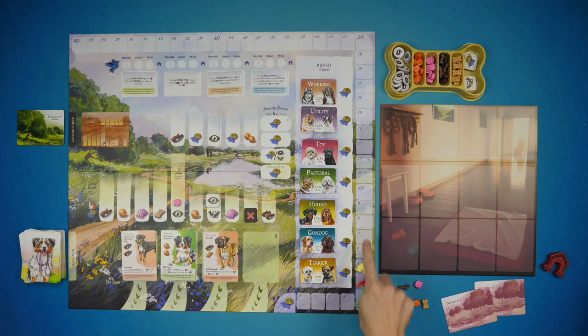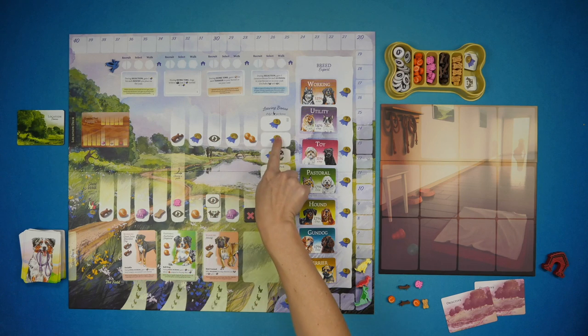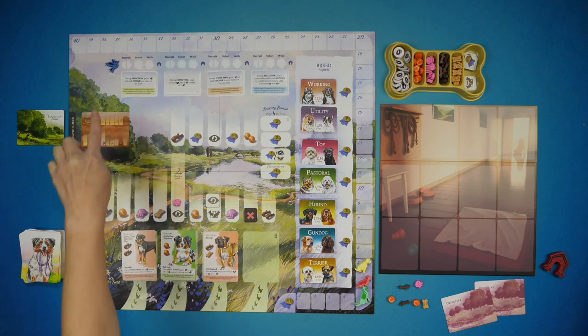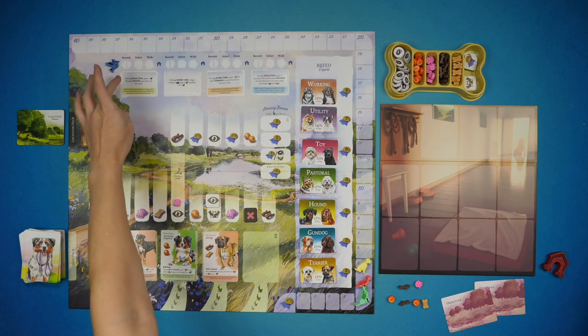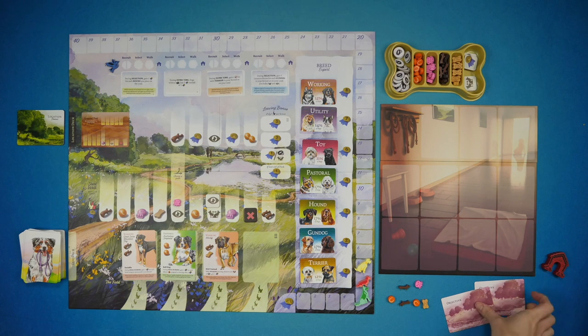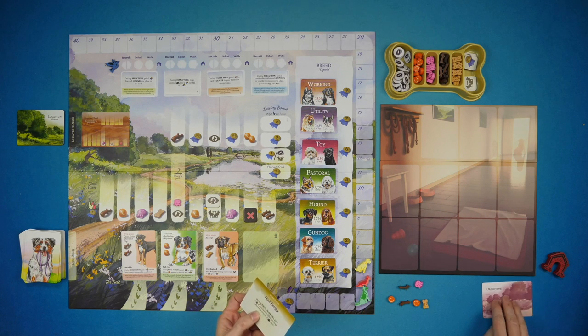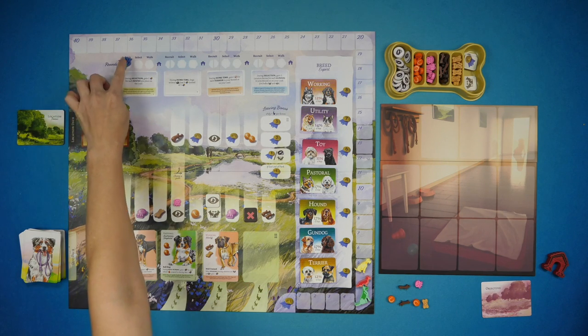In Dog Park, players are going to be competing to get the most reputation as the best dog walker in the neighborhood. They'll do that by recruiting different dogs into their kennels, taking them on walks through the park to gain reputation and resources needed to walk dogs next round. This is played over four rounds, each separated by an at-home phase. Each round has three phases: recruit, select, and walk. Everyone is dealt two objective cards — one experienced and one standard — you select one for end-game scoring and return the other.